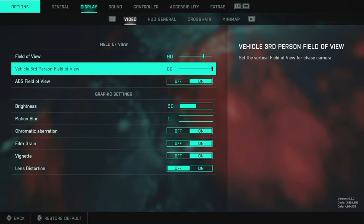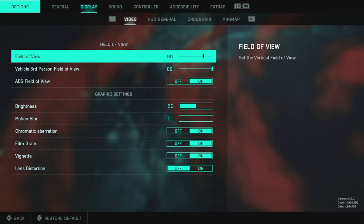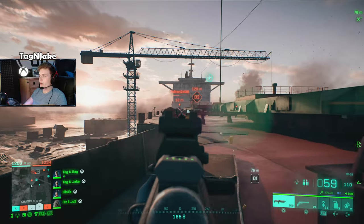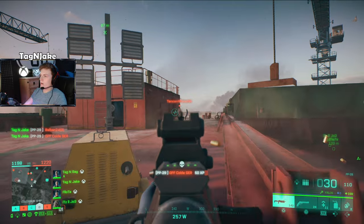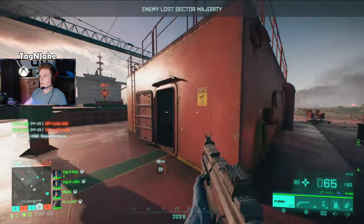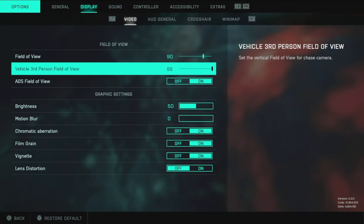Moving on to display — this is a very important page. Field of view: I would say don't have this anything below 90. I recommend that for any FPS game. I find 90 to be the perfect sweet spot; 100 is good but things feel a bit too far away. 90 is just right.